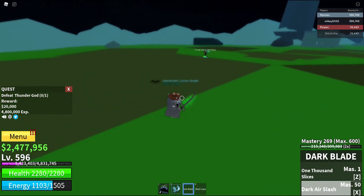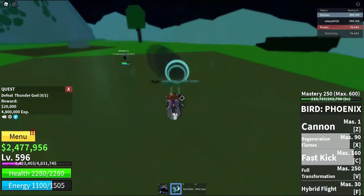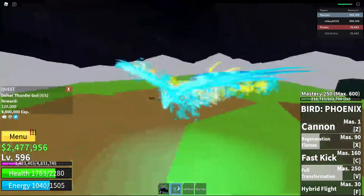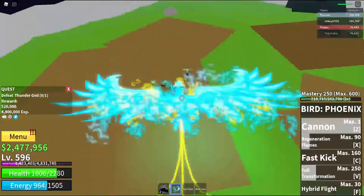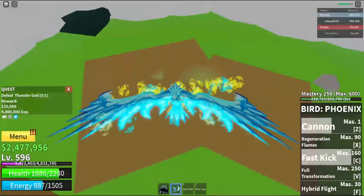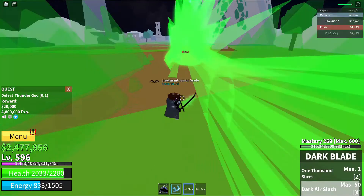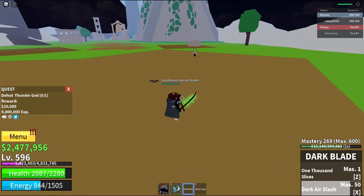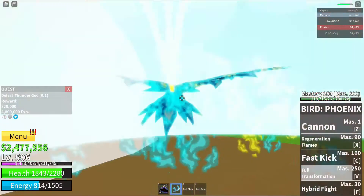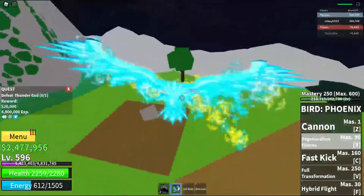Let's give him a dark slash to push him back a little bit, and then a fast kick. Oh, he took us out of Ken Haki — how much health does this guy have anyway? Pretty hard to see since we are basically a big fat bird. Well most of our energy is depleted, so let's smack him with our big sword air slash, then wait a couple seconds for him to come closer and use our 1000 slaps. Looks like the Thunder God had a tantrum from being slapped and summoned lightning storms — that did some damage, let's heal that.